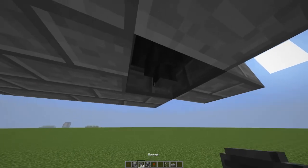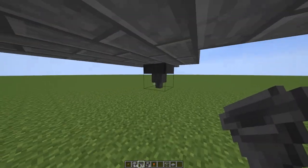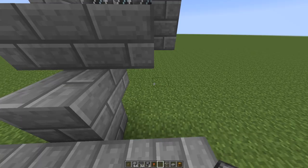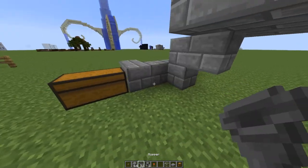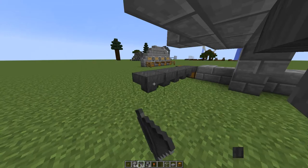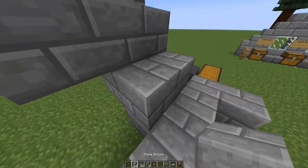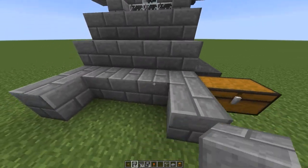From here, say I want my chest right here - just go ahead and place your chest, have the hoppers go down, and then have them lead up to your chest. So just from here to there, like so. You could probably do that in a more efficient way but I'm in creative mode, so that's what you want to do for that.